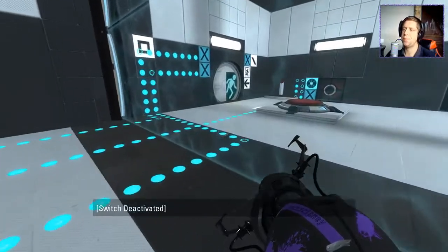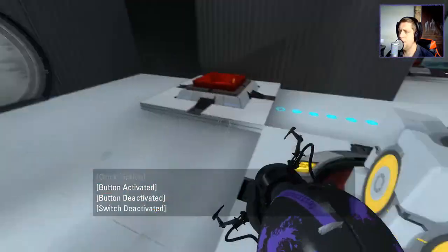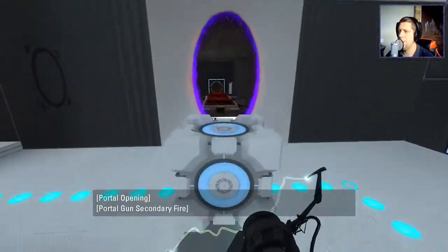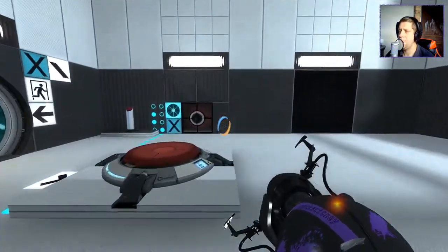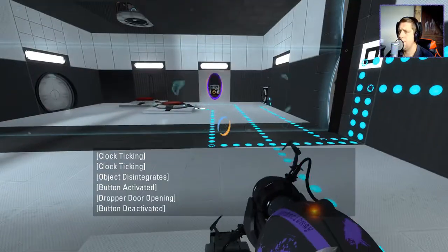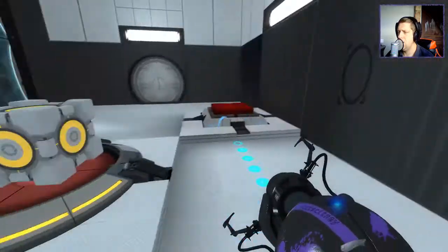We've done that. Let's do this again. Where is square again? Square is this one. Okay, yep, there we go. And then we do... okay, so that should have given me a redirection cube I believe. And then from here we can do this again.